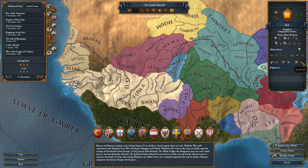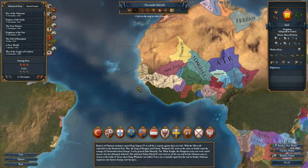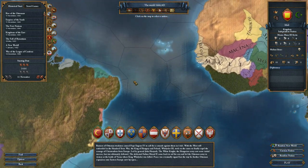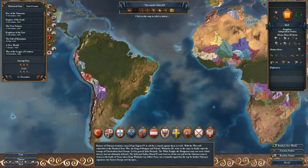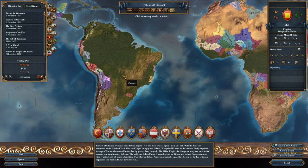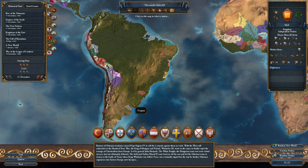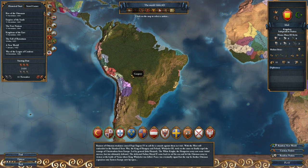We start with 11 regions, 91 development, and are at tech level 1. I am going to be going for an achievement because this is an Iron Man run. I'm going to try to go for Abu Bakr II's Revenge. Pretty much the entire point is I need to get four colonial nations set up in South America.